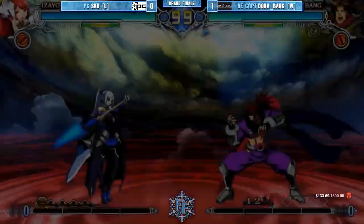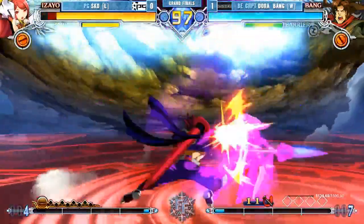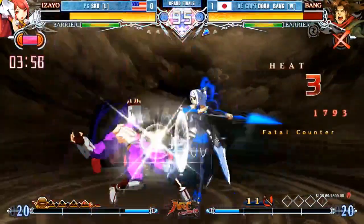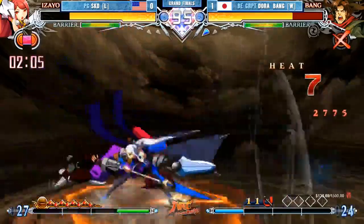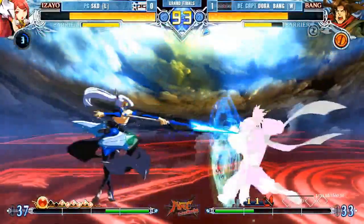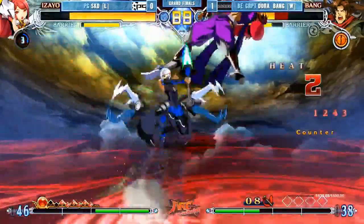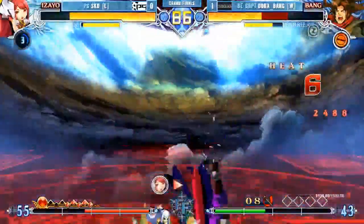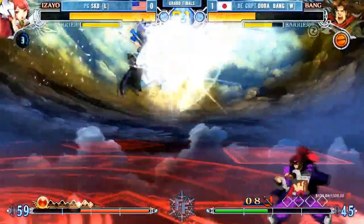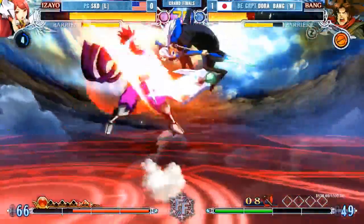Right now Dora's playing so clean. Like, there's not a risk in this man's bones. He just got Fatal Countered for it — and that's actually a really nice combo from SKD. He gets Gate Art, all the stocks available, uses two of them to set up for the mix. Dora's playing super clean but SKD does come back and gets the hit here.